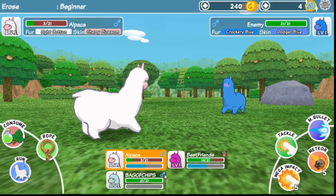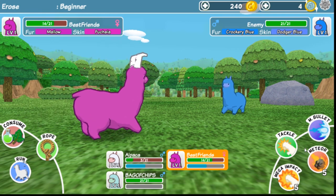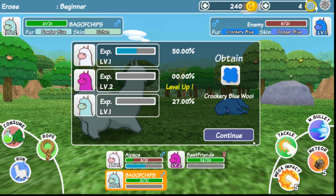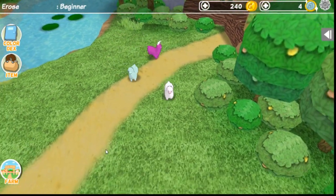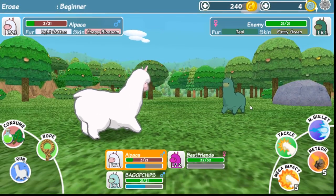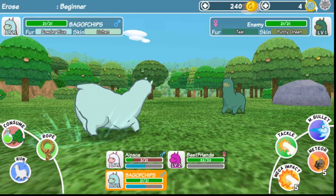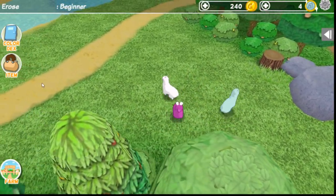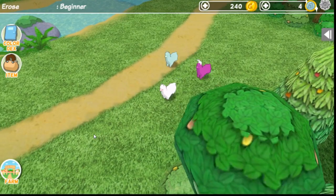Sorry. We ran into another one. Best Friends, I want you — go ahead and do Mega Impact. Be mega! Oh gosh, we're going to die. Bag of Chips, you are needed, my friend — go ahead and tackle. We obtained some blue wool from that. That's kind of weird — we're kind of skinning our fellow alpacas. It's okay, it's grass fed beef. Let's bullet — we got some teal wool. We're just collecting all the wools from our foes. I mean, it kind of happens — it's kind of what we do.